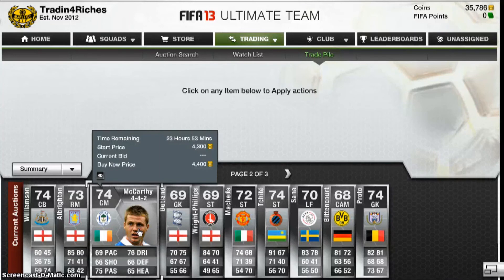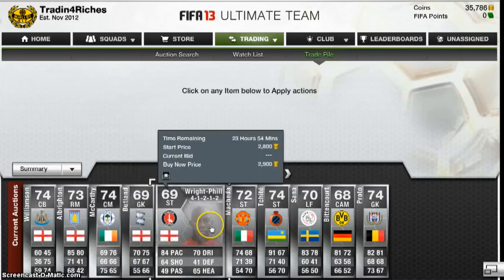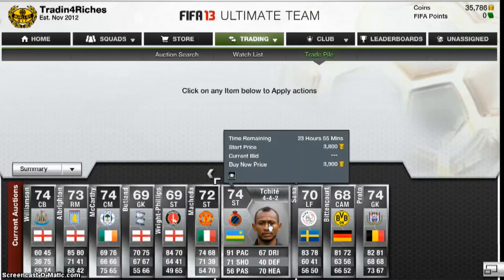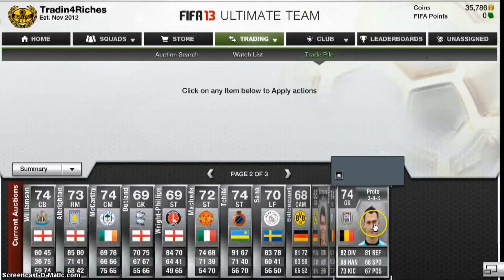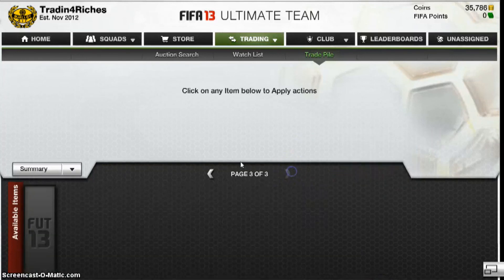4,400 for McAfee — 1k, maybe less. Butlan, 3,900 — 4-4-2. Wright Phillips, 2,900. Makeda, 2,500 buy now — tactically in the 4-4-2. 3,900 right now. Sana — he looks like a pretty good player, actually. I might actually buy him. Just do 2k per roto — 4.3k. So yeah, these are my deals.